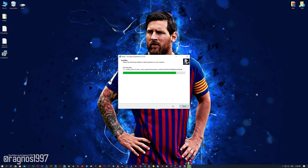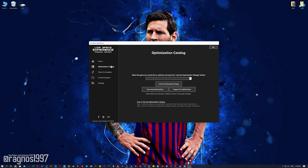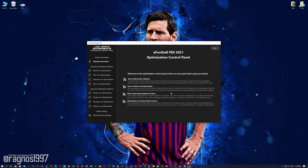First of all, start the installation process for the Low Specs Experience. Once it's done, start it from the newly created Desktop shortcut and select the optimization catalog. From this drop-down menu, select Pro Evolution Soccer 2020 or 2021, and then press 'Load the Optimization Package.' If the Low Specs Experience does not automatically detect the game version, simply select the game installation directory, press OK, and the optimization control panel will load.